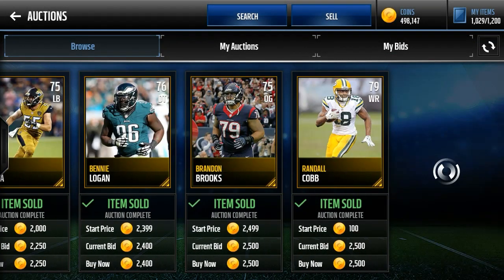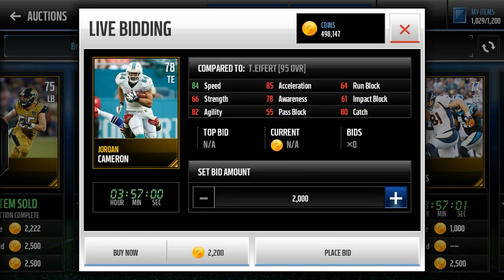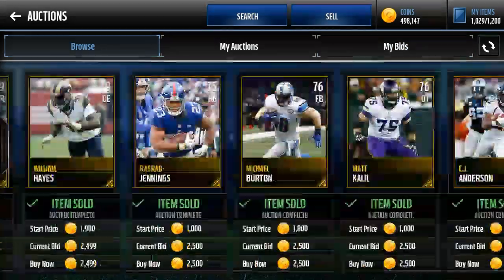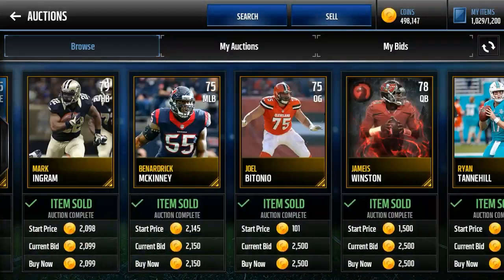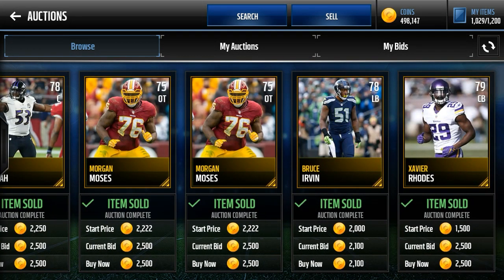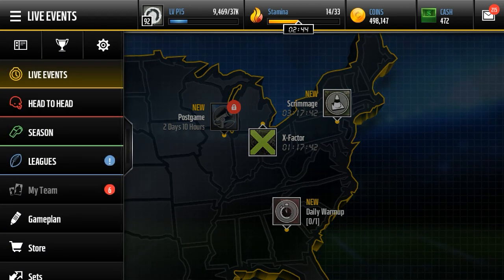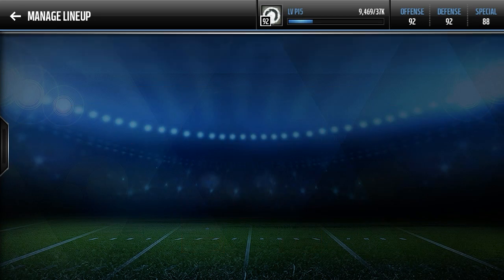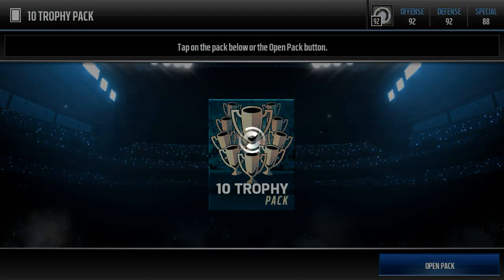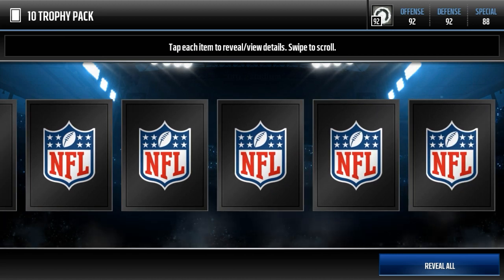The 2,000 ones sell really quickly but ones a little bit over 2,000 are still good prices, they just don't sell as fast. The round had already dropped so I'm a little late, but I'm going to be telling you how you can do this using only packs. Let's go to My Team and open up these trophy packs first, and I'll tell you how you get gold players by only opening packs — it does involve pro packs.